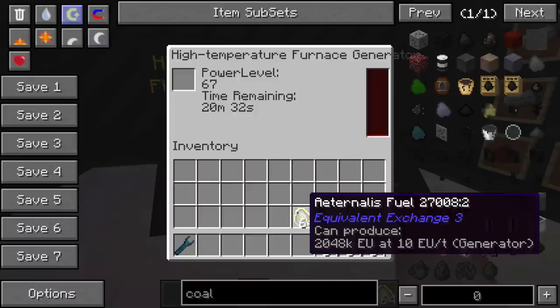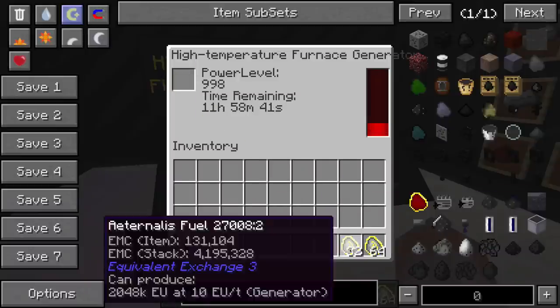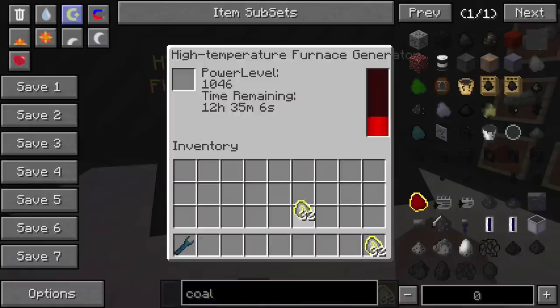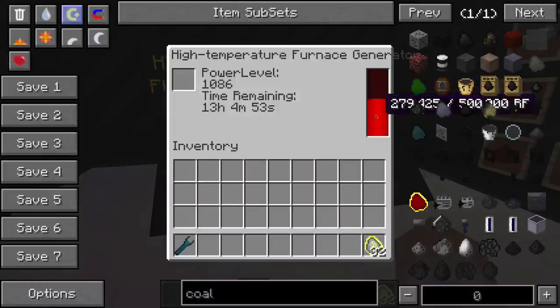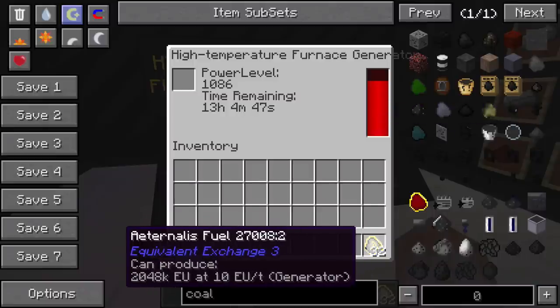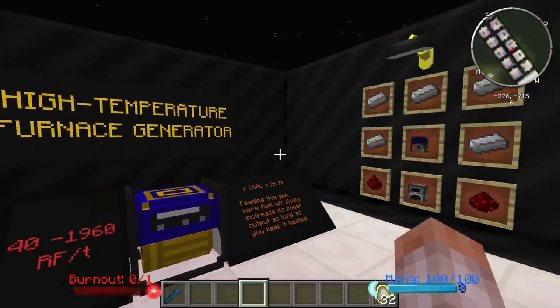The highest I've gotten this thing is about 1,400. If I put an entire stack in there — 98 — you can see how fast this is building up. This is not actually craftable yet, but you can see how this works. This is going to burn for 13 hours and 4 minutes, and that would have been a lot of coal equivalent. I just wanted to show you how the power level increases and how the power output increases with it.